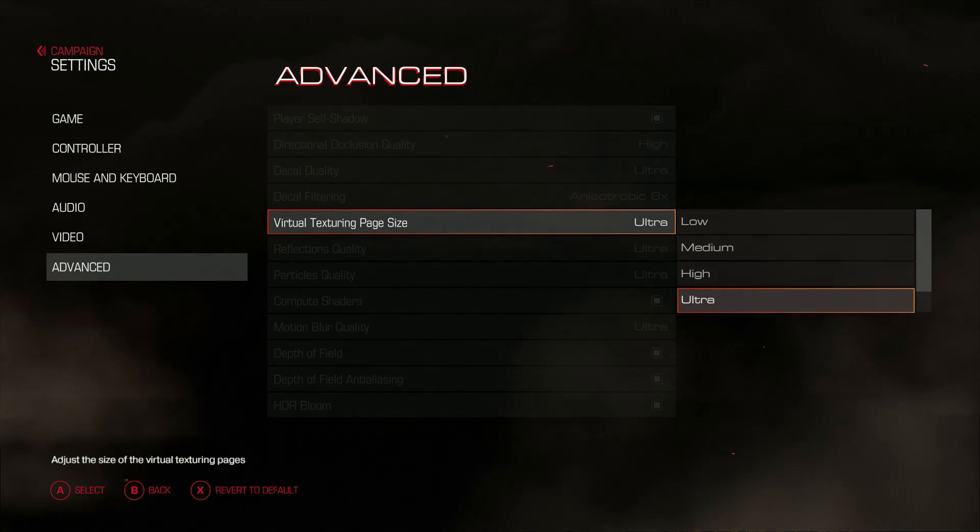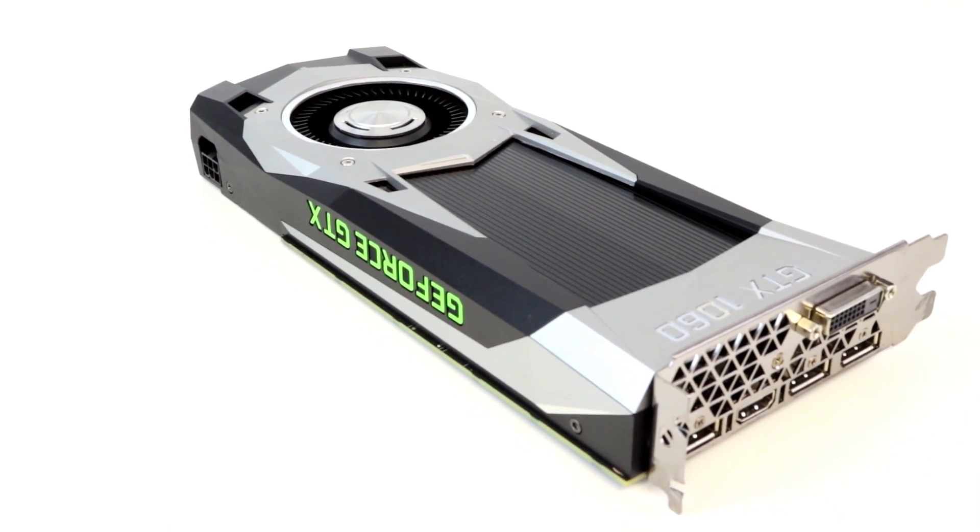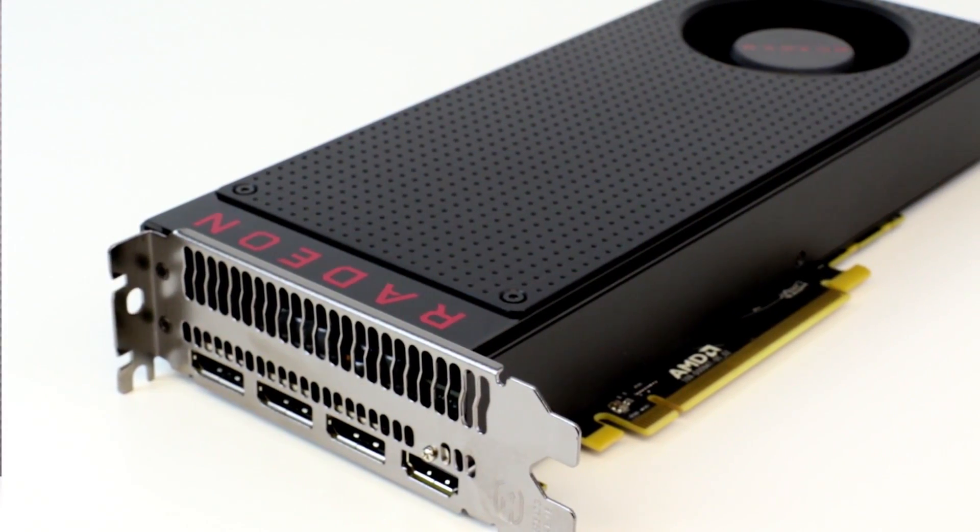My advice: steer clear of HD texture packs and really high quality textures. Take notice of explicit game warnings saying you'll encounter VRAM issues. And MSAA — don't do it. Stick to those guidelines and you'll be just fine. How much of the experience is compromised by doing this? Not much really. But if you can spend the extra money on the 6 gig 1060 or the 8 gig 480, you kind of should — extra VRAM is always about future-proofing your setup.